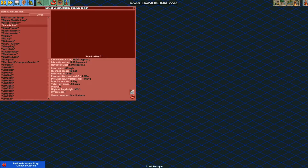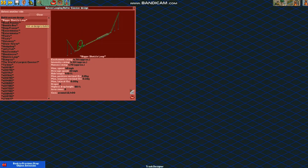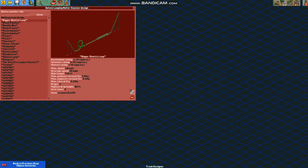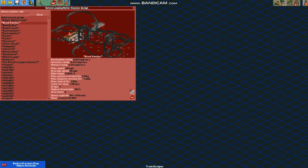Now let's take a look at the designs here. This one right here is based on their shuttle loop model. An example of this is Montezuma's Revenge at Knott's Berry Farm in California. It starts with a very intense flywheel launch into a vertical loop, and then you go forward and reverse on its spikes. This I like to use in scenario play with very little space.